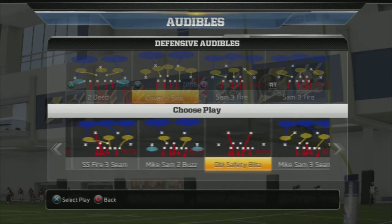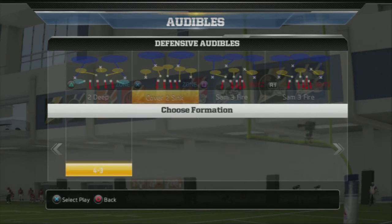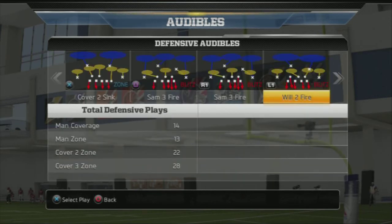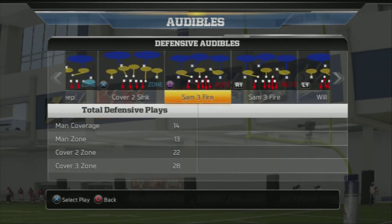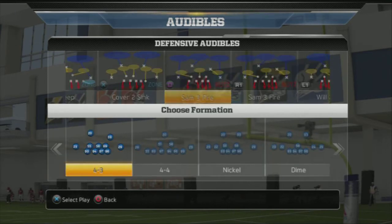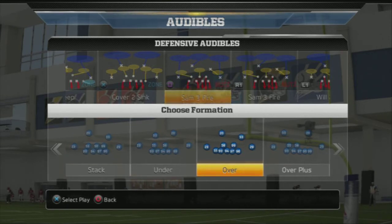Some people really like the Mike-Sam-3 Seam — it is a really good blitz, but it's kind of a glitchy blitz and I just don't like to run it. I feel like it's more of a crutch for people who can't make good play calls because it's really a nano — one of the biggest nanos I've ever seen. I don't run it personally, but if you want to run it, go ahead. You could replace the Cover 2 Sink for the Michael Cross from 4-3 Under to have it in your audibles.